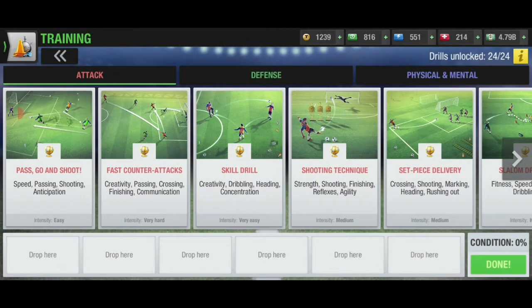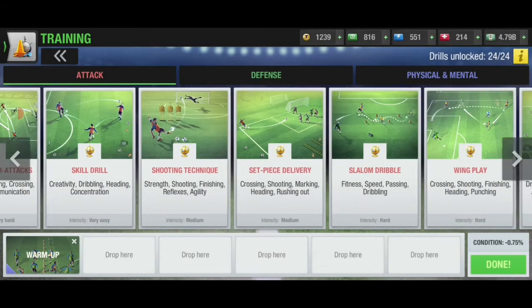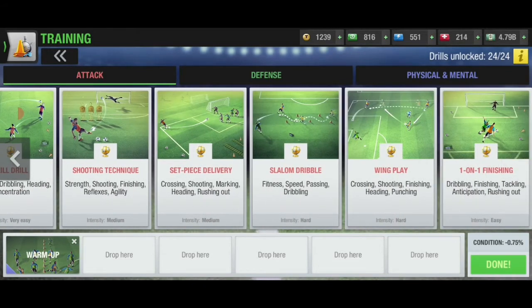For the goalkeeper, the best training drill setup is: in the very easy part, select warm up for fitness, aggression, and handling. In the easier part, select one-on-one finishing for anticipation and rushing out training. Dribbling, finishing, and tackling would not be trained as they are irrelevant for a goalkeeper.